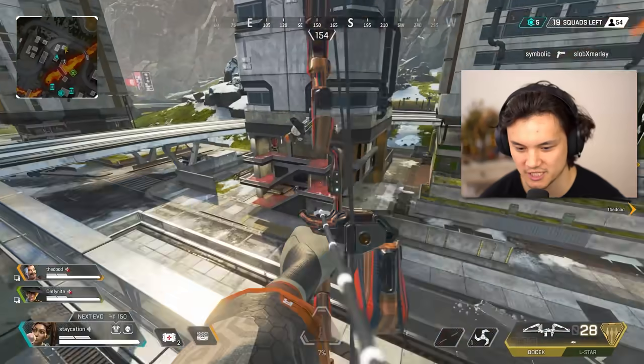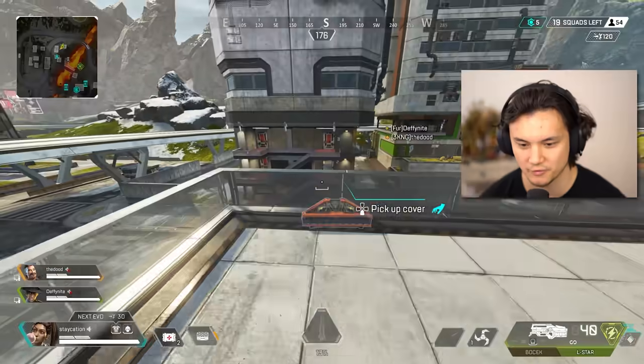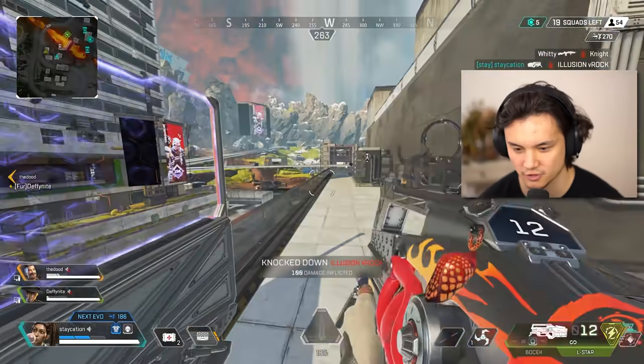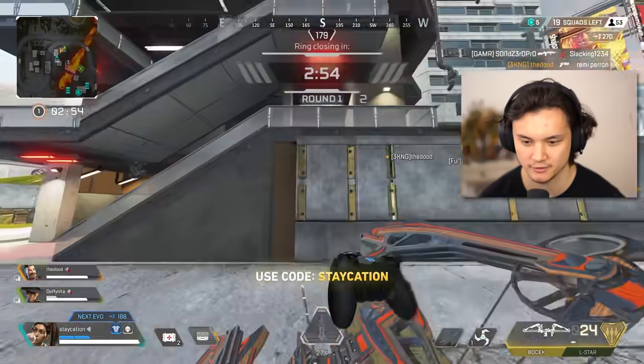We got an L-Star. This might actually be a load-out opportunity right here. Yeah, if you could place it properly, it's honestly pretty decent. I think that's where it's going to be good for your teammates — like you can still throw it onto the floor, but only if your teammates want it. If you want to use it, then you can just run around with it.